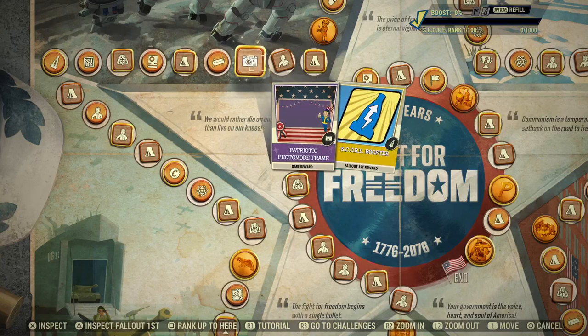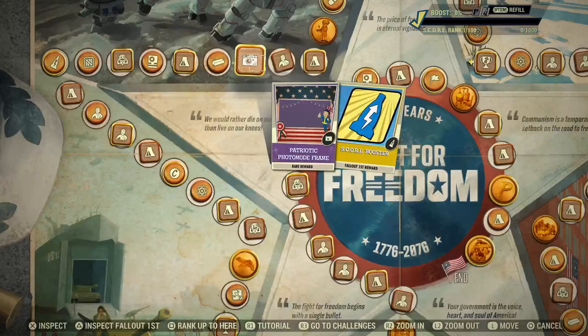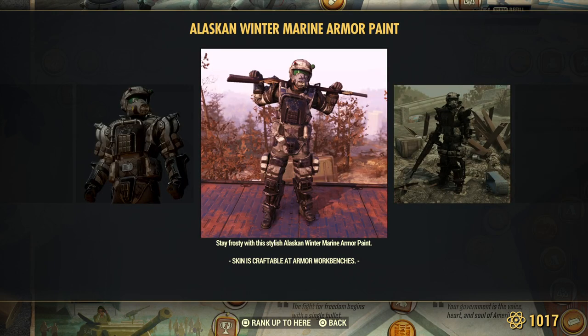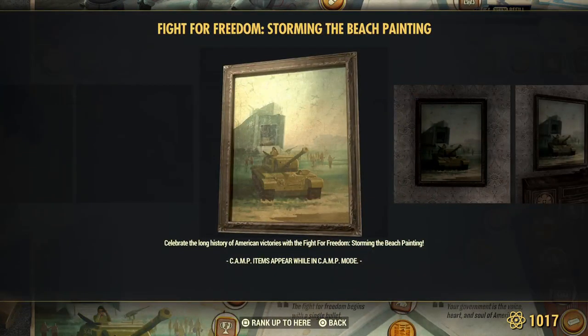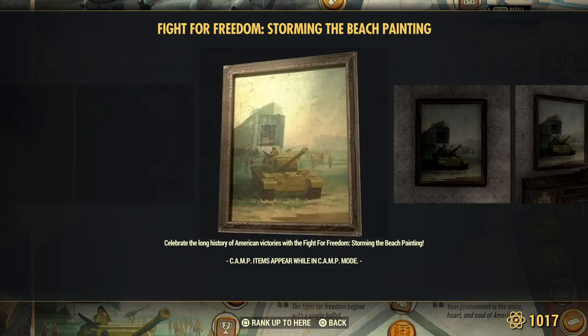Gold for everyone. Frame for your photos. Score booster for Fallout First members. Marine armor paint — Storming the Beach. Another painting. Pretty good.